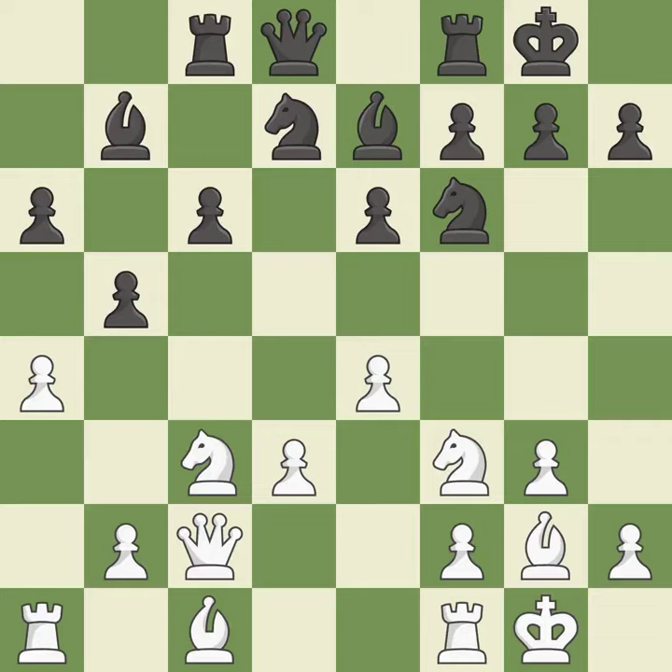Castling develops a rook, while also moving the king to safety. Castling to the same side of the board as the opponent tends to lead to less sharp positions as compared with opposite side castling.